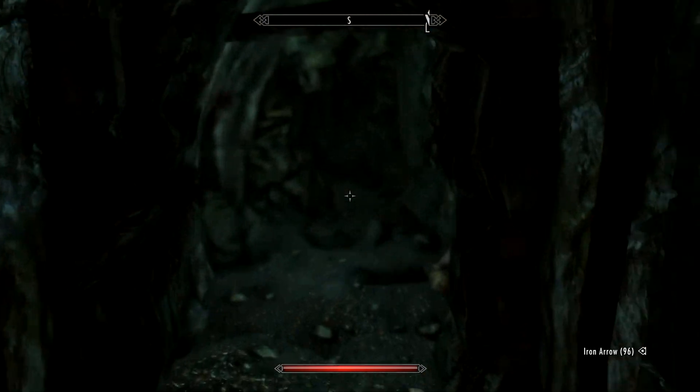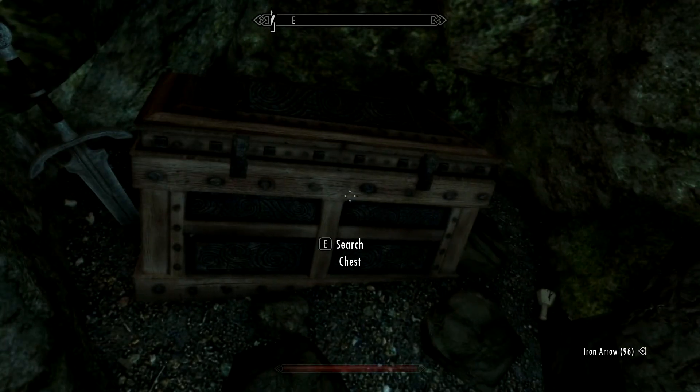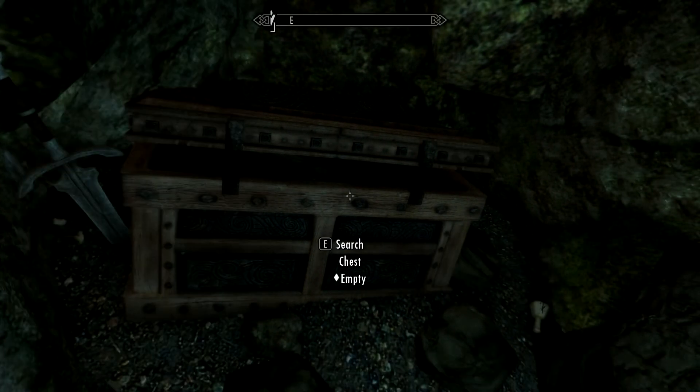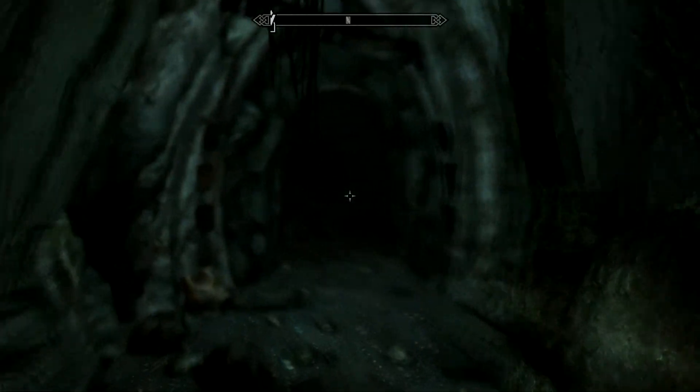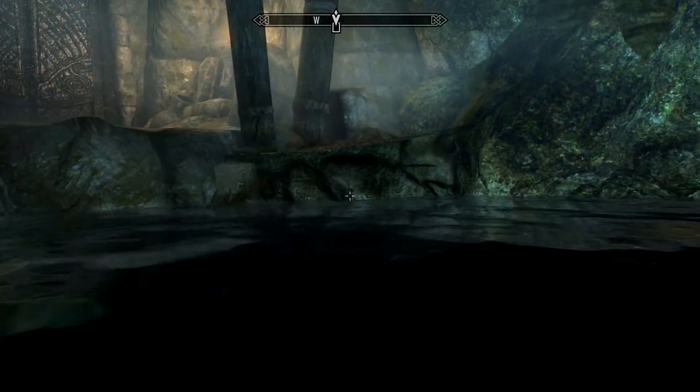Now there is a treasure chest down here. Let's quickly swim around and pick up this soldier on the way. Gold and an iron greatsword — that's a bit boring. Burial urn. We'll grab the bit of gold from here. Right, let's proceed.